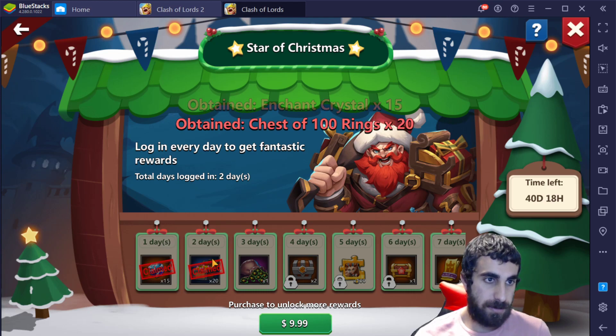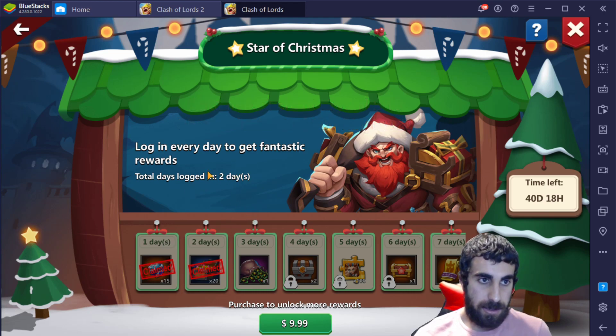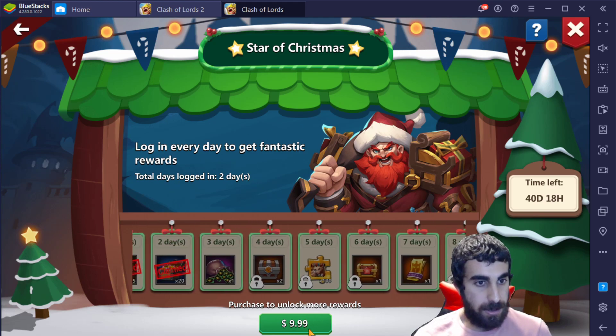Even if you miss a day, as long as you signed in that date you're fine. You don't have to click anything to confirm you signed in. So if you want to buy the $9.99 — which is $10 — you get the ones that are locked.